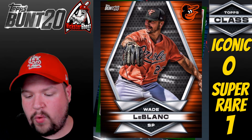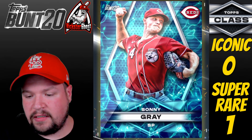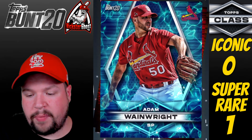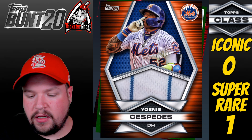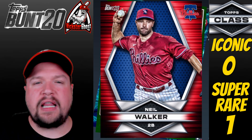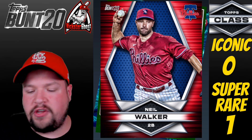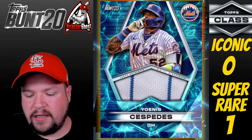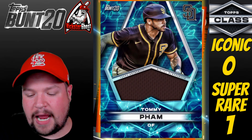Box 3! Pack 1: Another Uany Cespedes Water Relic, Wade LeBlanc Team Color Base, Manuel Margot Team Color Base, Sunny Gray Water Base. Pack 2: Christian Walker Base, Adam Wainwright Water Base — already have it — Neil Walker, another Cespedes Relic. We're getting a lot of Cespedes relics. If you want to trade for one, add me on BUNT — my username is Rickster Ghost — send me a fair trade.